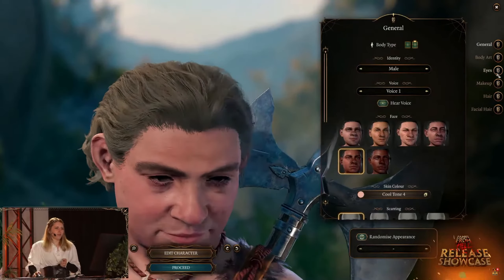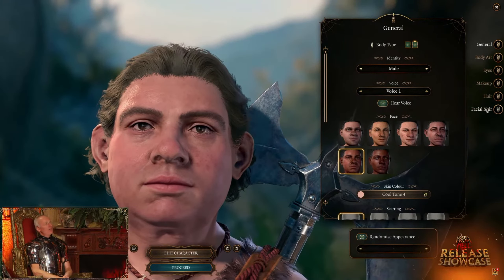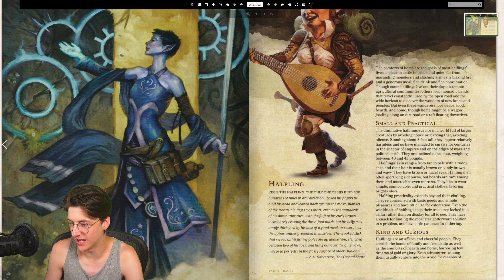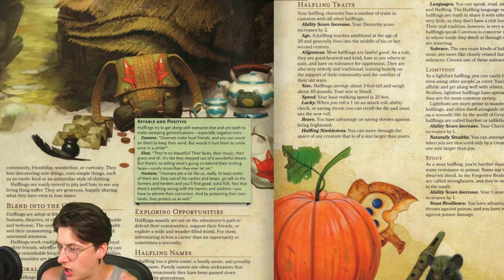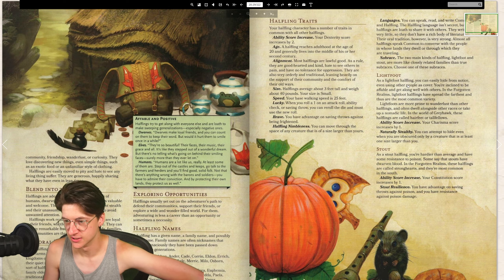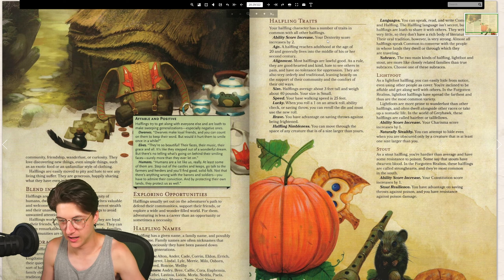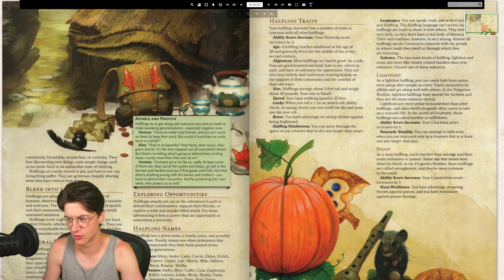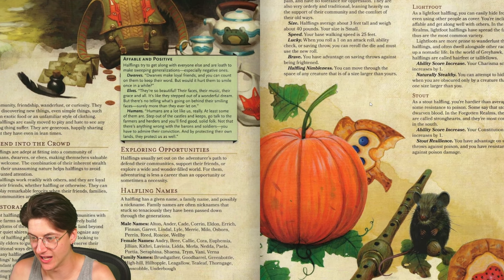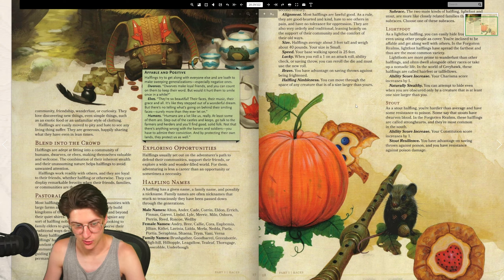Next we have halflings - small and practical. The diminutive halfling survives in a world full of larger creatures by avoiding notice, or barring that, avoiding offense. Standing at three feet tall, they appear relatively harmless and have managed to survive for centuries in the shadow of empires. As a lightfoot halfling, you can easily hide from notice, even using other people as cover. When you roll a one on an attack roll, ability check, or saving throw, you can re-roll the die and must use the new roll - that's pretty handy. They can also move through the space of any creature larger than them, which is really awesome.